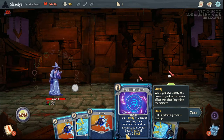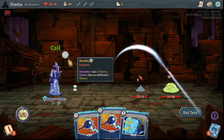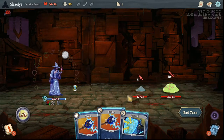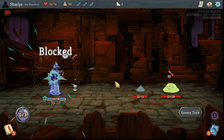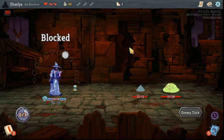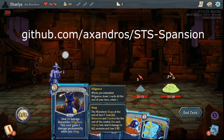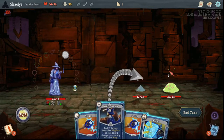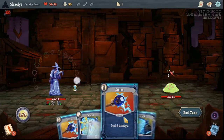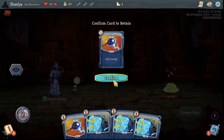This new project is something of a miniature expansion, so I'm going with the highly creative name of Spansion. I may have taken a marketing class in college, but that hardly means I'm good with branding. I made a GitHub repository for this project — you can find it at github.com/axandros/sts-spansion. The repo includes future card plans, but I'm hoping to keep the master branch in a packageable state at all times. Git is also a skill I've been meaning to learn for a while, so this project might help me on that quest.